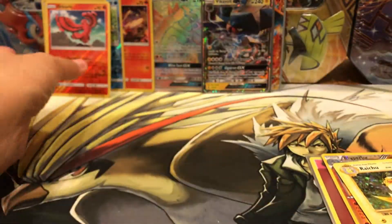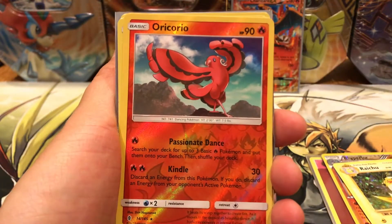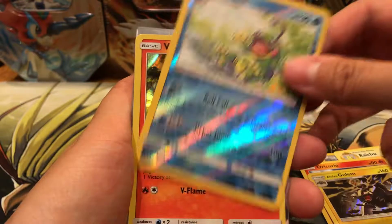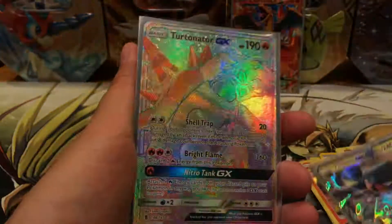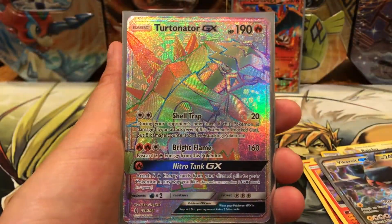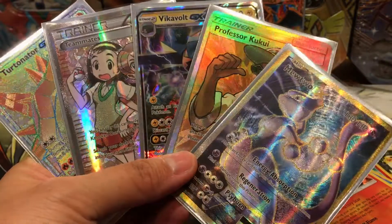From the Guardians Rising Elite Trainer Box, we had an Oricorio Reverse Rare, Alolan Golem Holo, Reverse Holo Rare Politoed, Victini Holo, Vikavolt GX, and our Turtonator GX Hyper Rare. All these pulls - seriously the best pulls ever from the Elite Trainer Box.